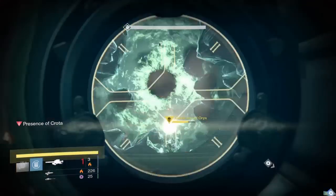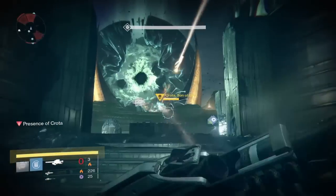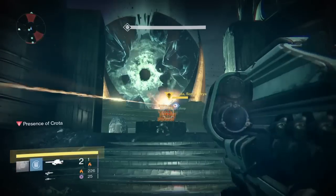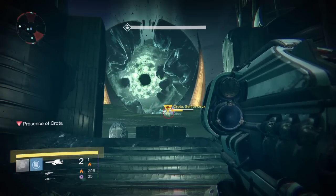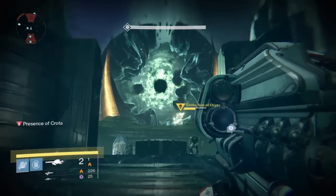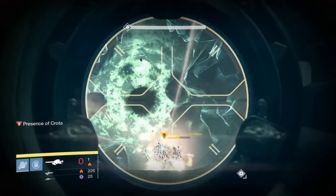As soon as you get out and kill that spawn area, you're going to run down to this middle area where we are, and you're just going to hide in this area. The Thralls almost never come down the stairs, and if they do come down, they'll swipe at you once and then they'll back up real quick. So it's not really too much to worry about.